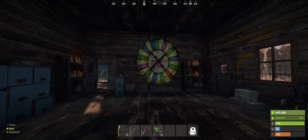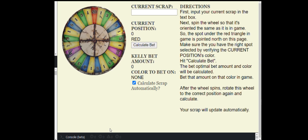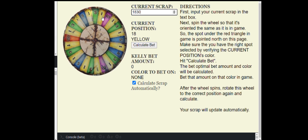Using the Kelly formula is tedious to do with each bet. In order to make the experience easier, I started a simple proof of concept web app. I'm not a front-end developer, but it gets the job done. Here's a quick sample of how to use the tool. So in game, we see that the selected slot is this green one. We go into the tool, we insert our total current scrap, which is 1830, and then we spin the wheel to match what we see in game with this green slice up. And we verify that the green one is the one selected.